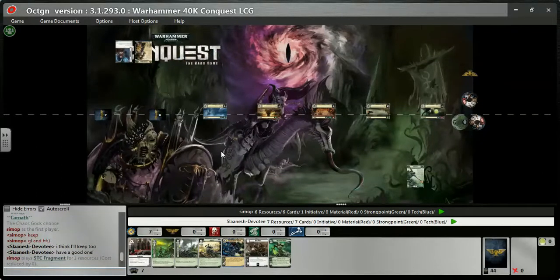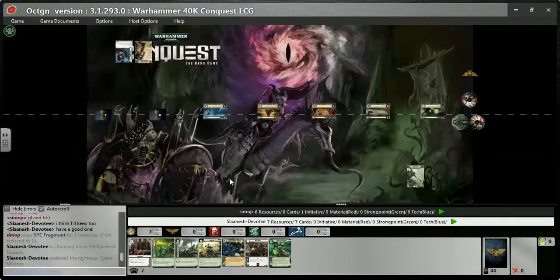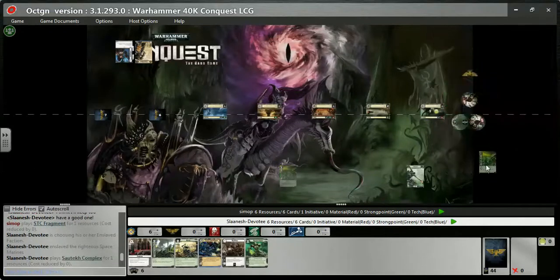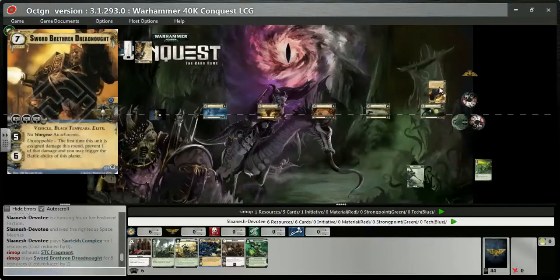He's straight into it — STC Fragment as the first play, which is a limited unique card that allows you to reduce the cost of an Elite by two. I follow up with my Sartek, costs me one, and whenever I put in a unit that I have no other members of that faction, it allows me to pick a resource or a card to get some good draw. He drops the Sword Brethren Dreadnought onto the first planet — a seven-cost Elite, with three Command, five attacks, six hit points — a big Black Templars vehicle.